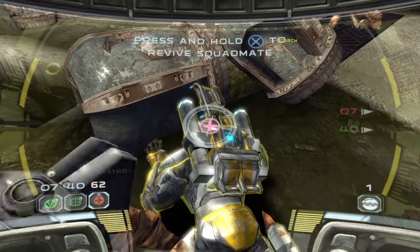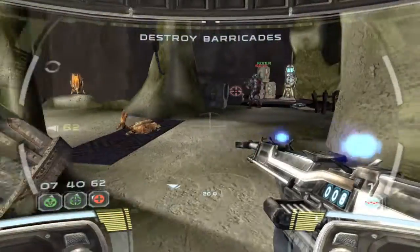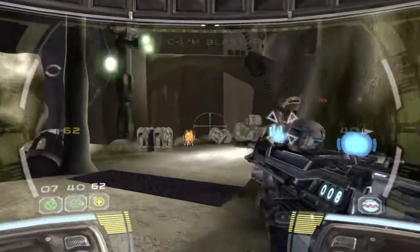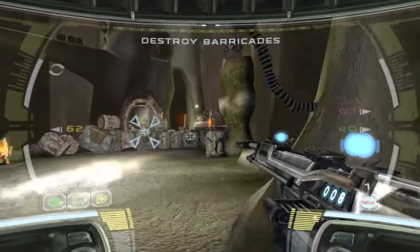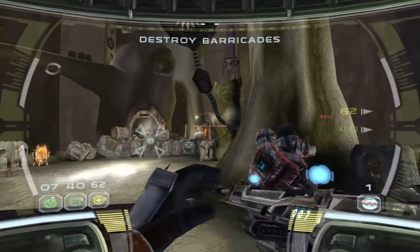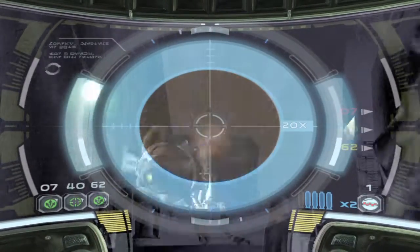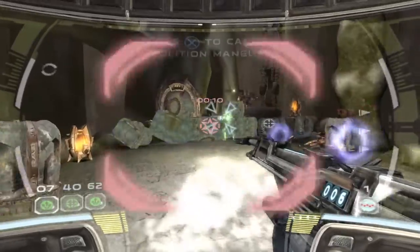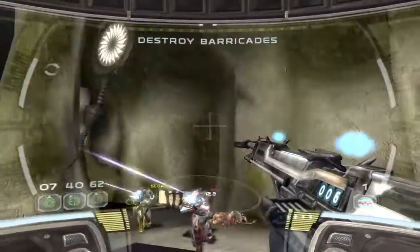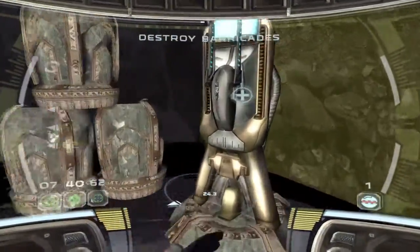I see bugs. Can't take cover. At the end of the bridge. Geonosian eliminated. Reloading. I'd like some explosives here, Delta. Set a charge. Let's move on. Target eliminated.